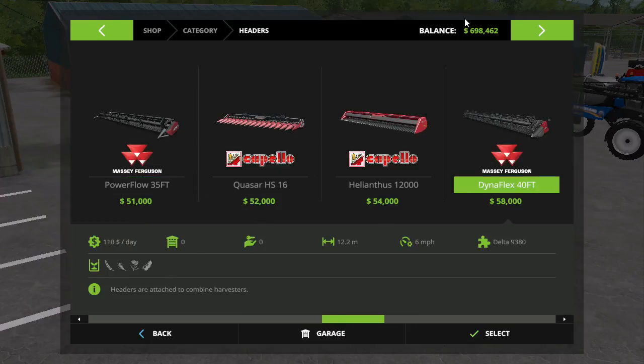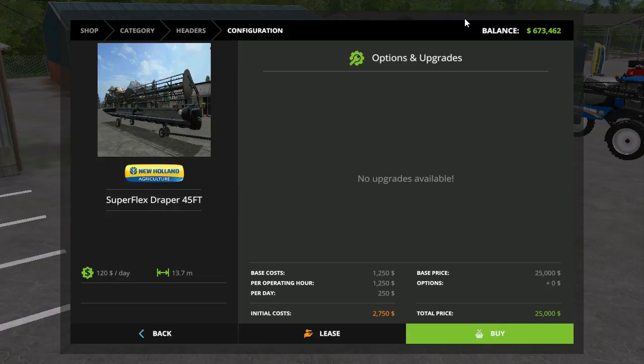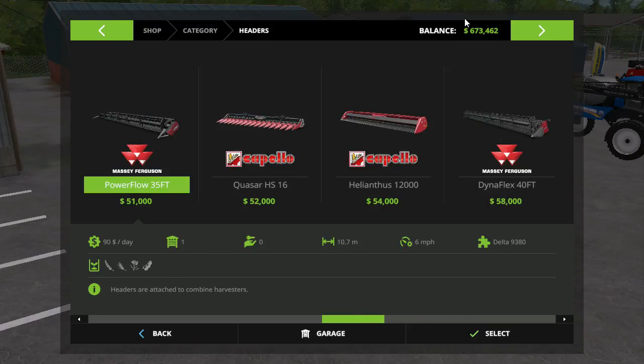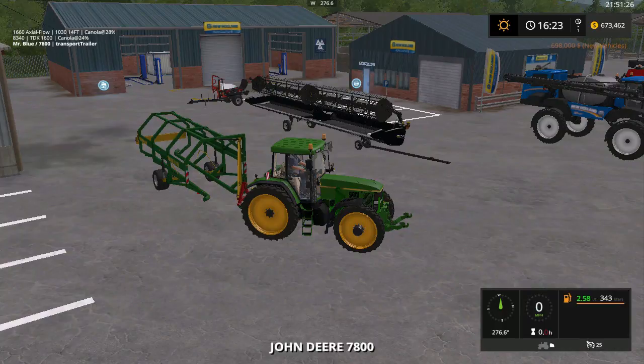Back up now, we're going to go over here and buy the 45-foot header. Yes, we're going to go ahead and buy it. I've just dropped our money down way low. We're going to get a corn header, folks — so that'll be the last purchase. Go ahead and get the big boy here because I know it folds up. I'm going through this again.